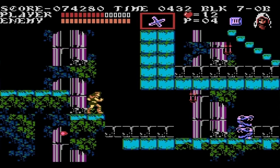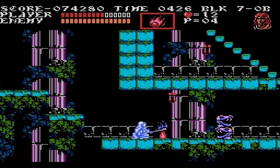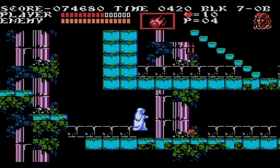This bone pillar right here is not too bad — you just have to duck down to hit its fireballs before they hit you. I switched to Sypha here because Sypha is really good at taking out bone pillars with her flamethrower ability. I just let the secret slip — yes, Sypha is indeed a she.